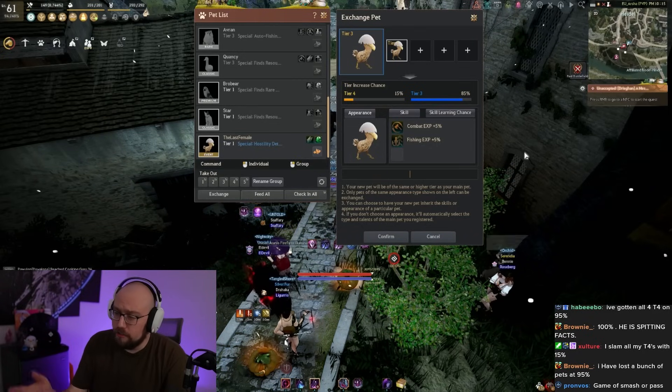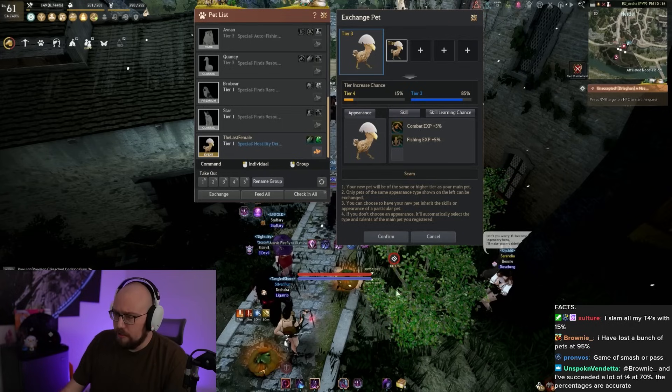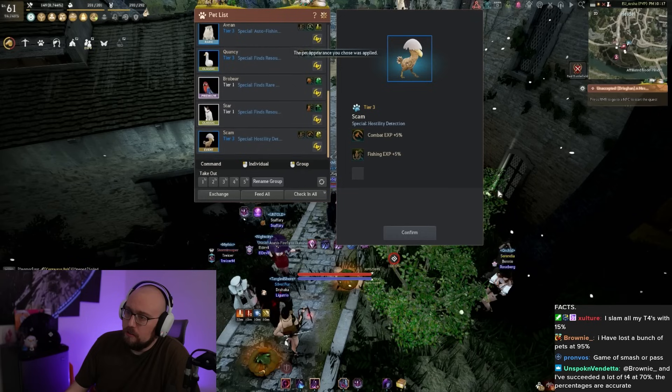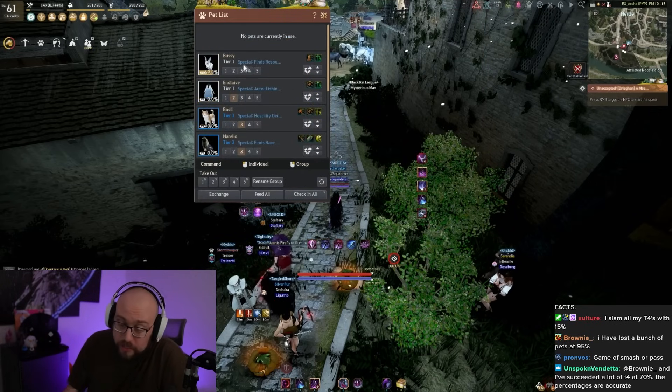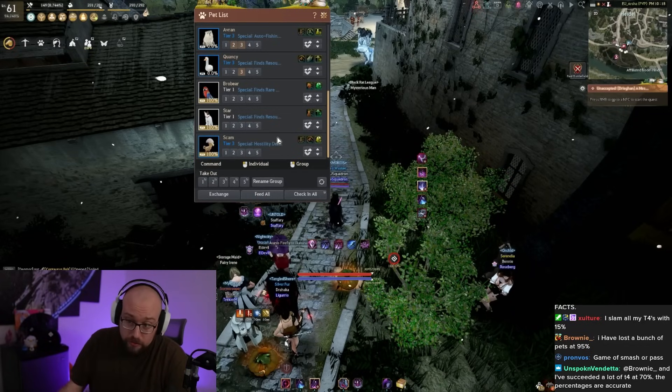You have to enter the first name of your pet, and the first name has to be capitalized. And there's the new pet in my inventory. Pet levels are not a thing anymore, so you don't really have to worry about that.